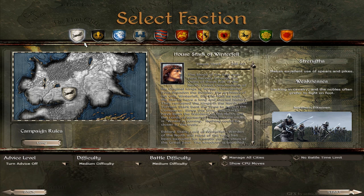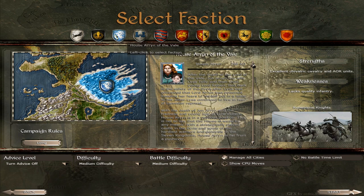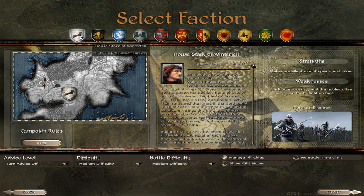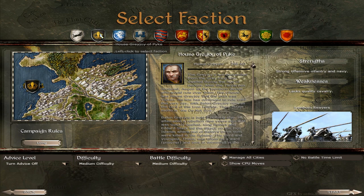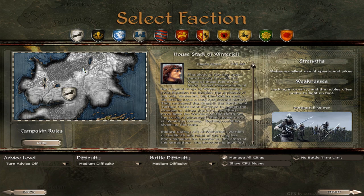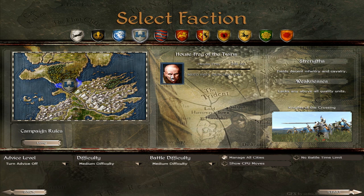The areas under wildling control are empty without any garrisons. We can play as House Stark led by Robb Stark, House Greyjoy led by Balon Greyjoy, and House Arryn of the Vale led by Lysa Arryn. The portraits are the same as in the other mod, the Ice and Fire mod. The names of the factions are a bit different — House Greyjoy of Pyke, House Stark of Winterfell, House Arryn of the Vale — but the art seems to be the same.